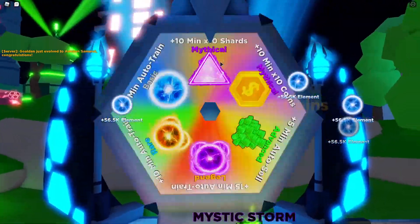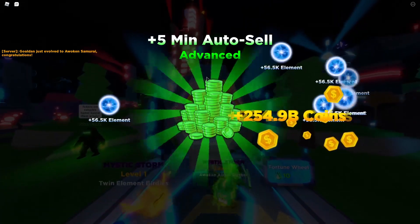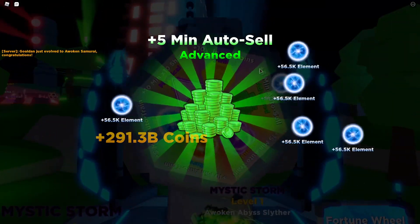What are we gonna get? Please give us something good to help us evolve — and we got plus five minutes of auto-sell, which is Advanced. That's kind of cool. I don't even know what I would have wanted there, but this is really good — thanks for that.